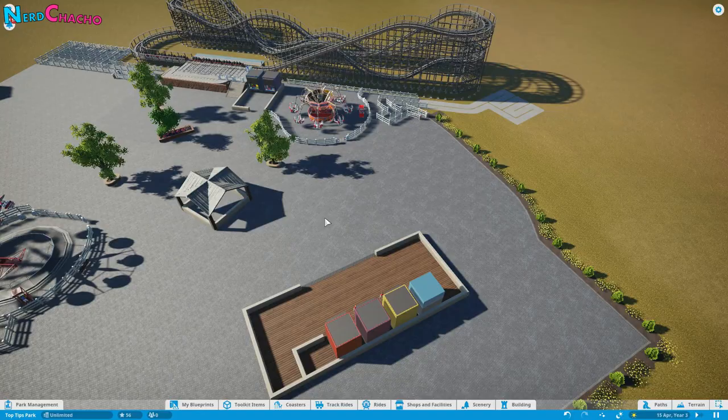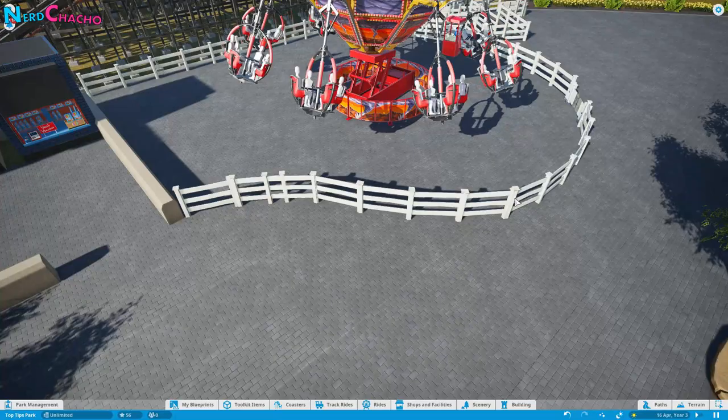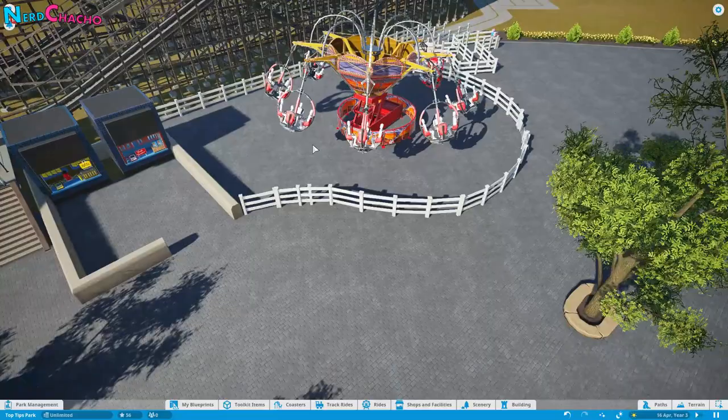We need to start kitting out this plaza with loads of services and things you'd expect to find here. The brick being consistent across everything with the fence just looks perfect. This is what I was saying about no longer being tied to the round pad that you get given with the rides. In this area you could put a ride operator booth, some scenery, triggered objects — making it all look like part of the ride area without being physically tied to it.